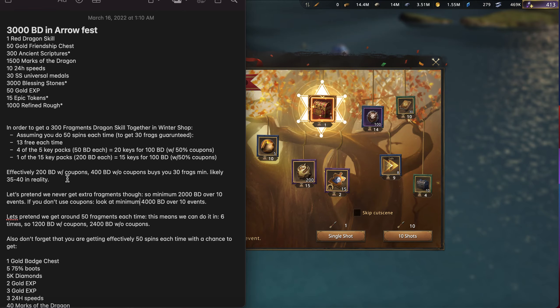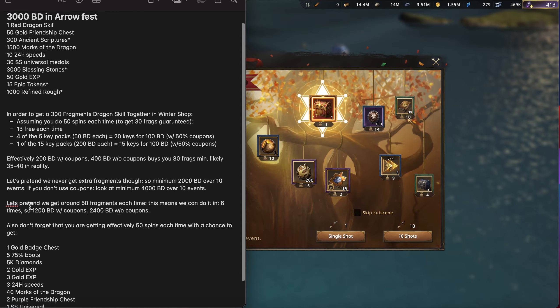Now let's consider a luckier scenario where you get about 50 fragments each time — which would be a best case. At 50 fragments per round, you could complete this in six rounds, since 50 times 6 is 300. That means 1,200 black diamonds with coupons or 2,400 without, spread across six events — which is probably somewhere between six and twelve months, depending on how often Together in Winter runs.